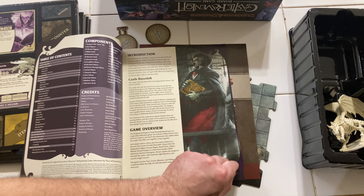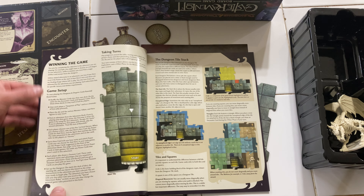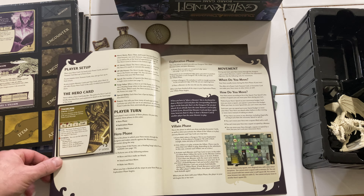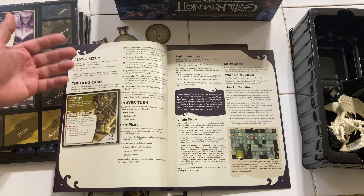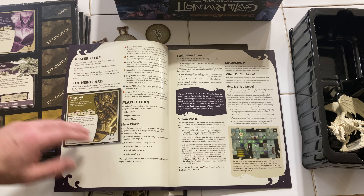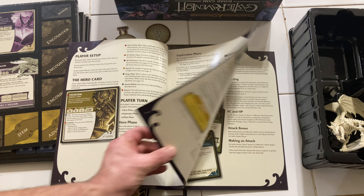The rulebook - after a couple times, it's just second nature. You don't really need to know too much. Winning the game is different depending on which adventure you're playing. A lot of board games keep me away because I don't understand them, but this is not that difficult at all. It says 12 plus, but I'm sure you can give it to smaller kids.